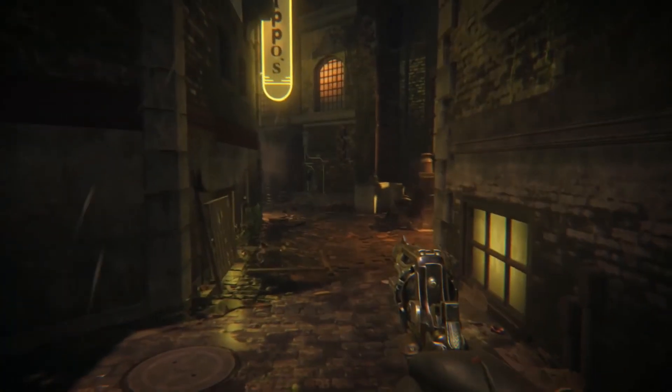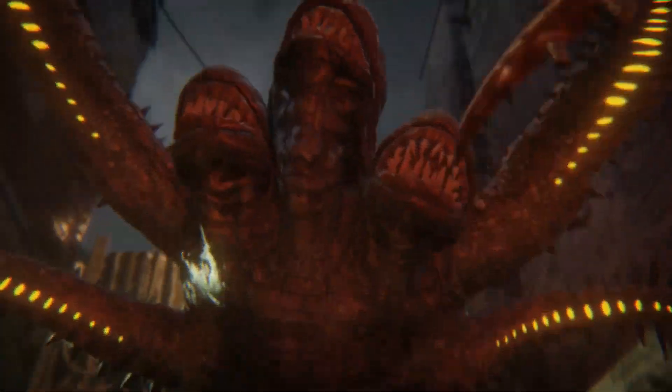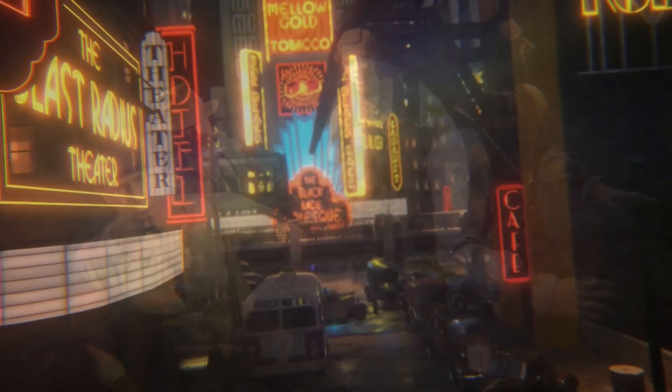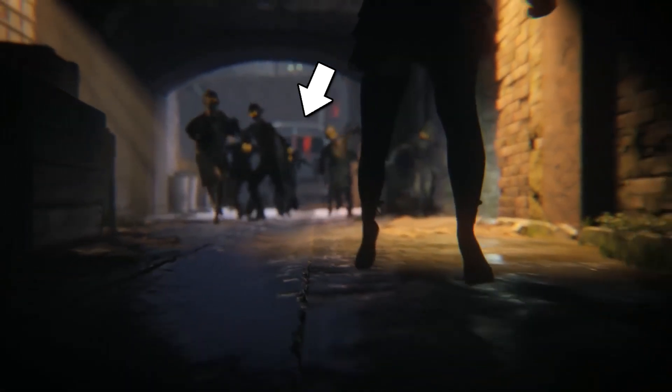I just wanted to make sure that you guys know that essentially we have a Shadows of Evil travel system confirmed on the official Call of Duty website. Another thing that might be worth pointing out — I don't want to scare you guys or piss anybody off — but we do see a bus in the trailer. It's not the Transit bus. However, it does sort of look like it's seen in different areas of the map. It's a little difficult to tell in this very abrupt and fast-paced trailer, but we do see it there at first, and then we see it there as our characters are running away. So if this bus moves around the map, it could mean that this is another travel option.